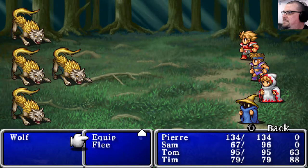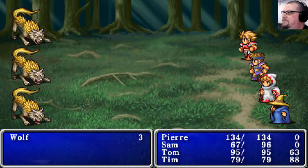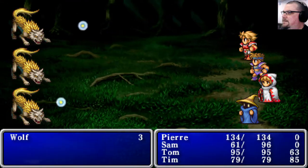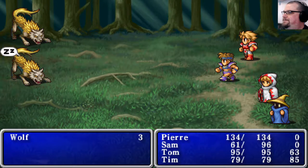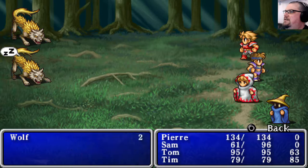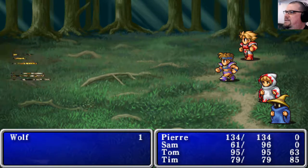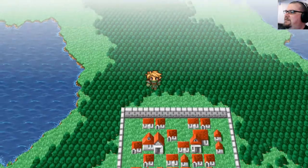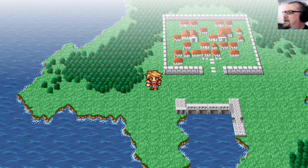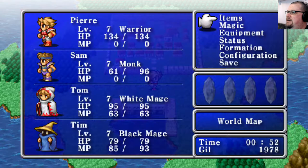I wonder if Sam's at the point where he should start using his fists now. He's got attack 20, accuracy 33 - with the weapon removed it drops to attack 18, accuracy 33, so he's almost there. A couple more levels and we'll ditch his weapon entirely and he'll become a fist fighter. The two mages are not particularly good at melee combat, and the fighter, monk, and thief will get very much ahead of them as the mages become more reliant on their spells.